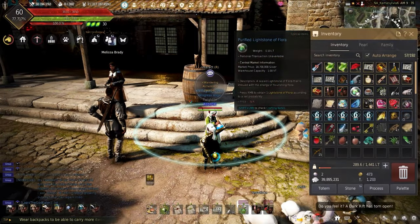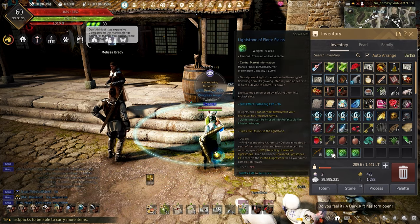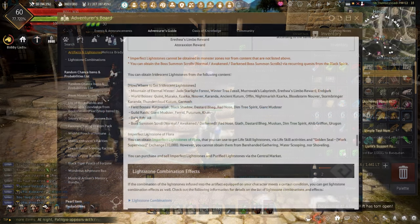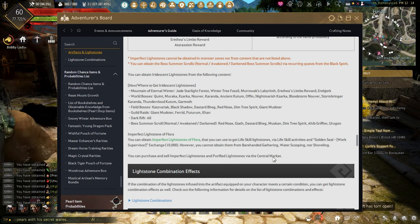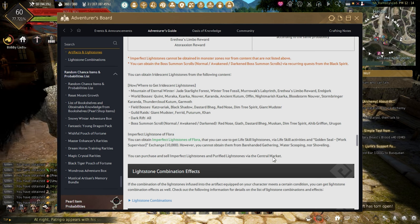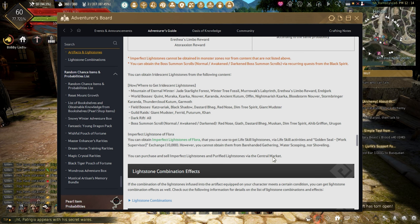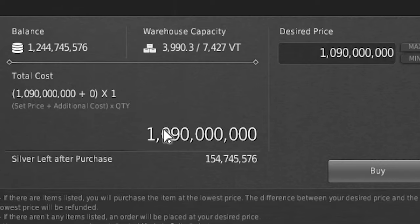When used, the purified lightstone will randomly give you any life-scaling lightstone minus the iridescent lightstone. These can be dropped in the grind spots in the new winter mountain zone coming, dark red bosses, world bosses, field bosses, guild raids, boss summon scrolls, and if you're unlucky like me, the central market is the last resort at around a billion per stone.